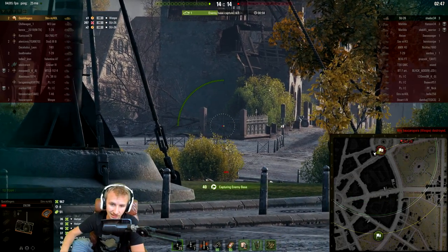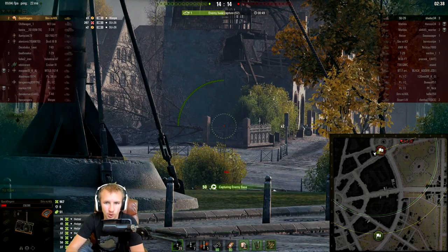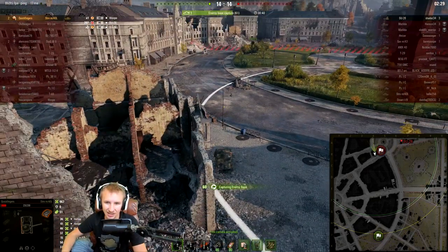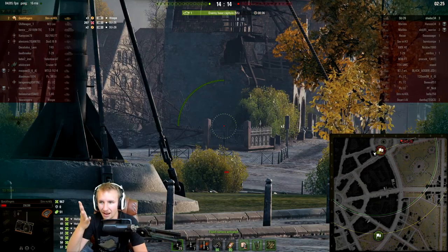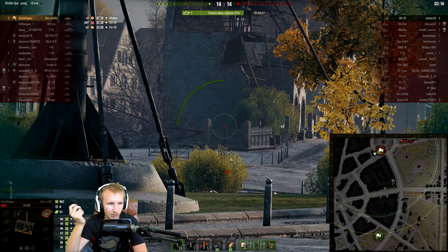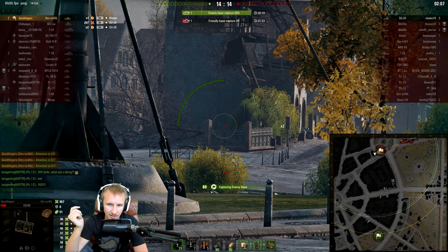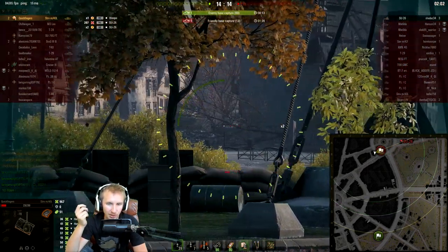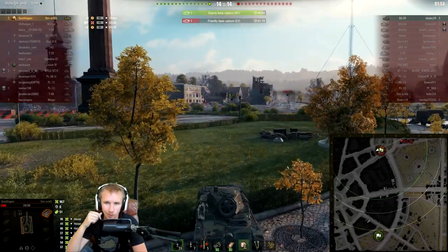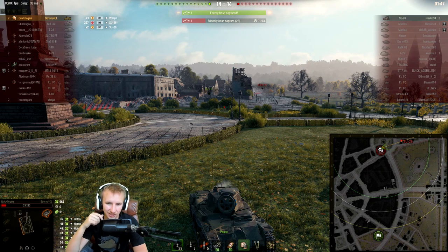Ladies and gents, I nearly got completely trolled — the Vespa on our team fired a shot at me! Thank goodness he missed. So the Vespa was trying to kill me. Either he's a spy from the enemy team, or he's angry that I'm capping — does he think I was trying to spot for him to get another kill? I was not having any of that. And there you go — the SU-26 finally shows where he is. If the Vespa had hit me, I'm 99% certain the SU-26 would have just started capping and taken down this game.